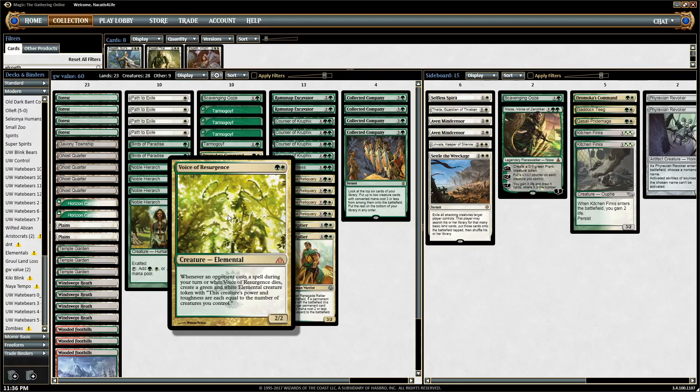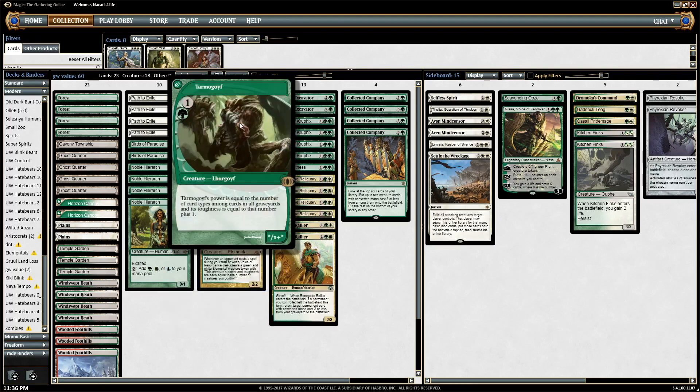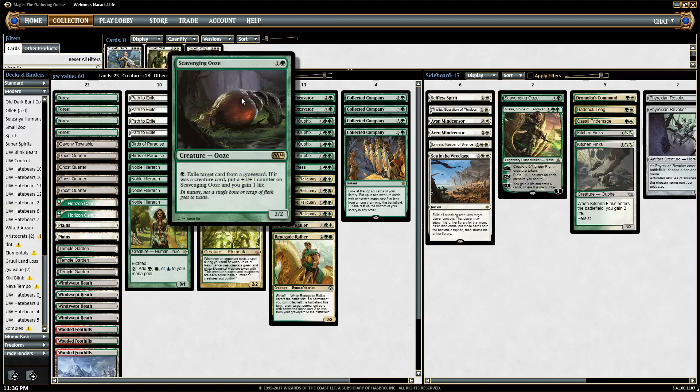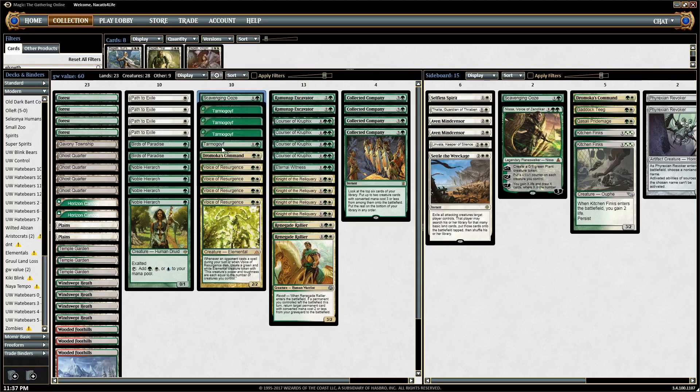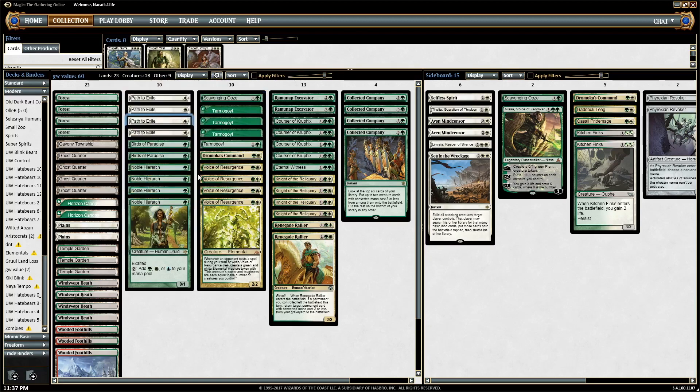They play a spell on your turn, you get an Elemental. They try to kill the Voice, you get an Elemental. Tarmogoyf isn't really a value creature, but he's just a very large creature for two mana — this version runs it, the other version does not. Scavenging Ooze is a way to disrupt the graveyard since a lot of people are playing Kolaghan's Command, Snapcaster Mage, and things like that. Path to Exile is the most efficient removal spell in the format. That's all the main deck.